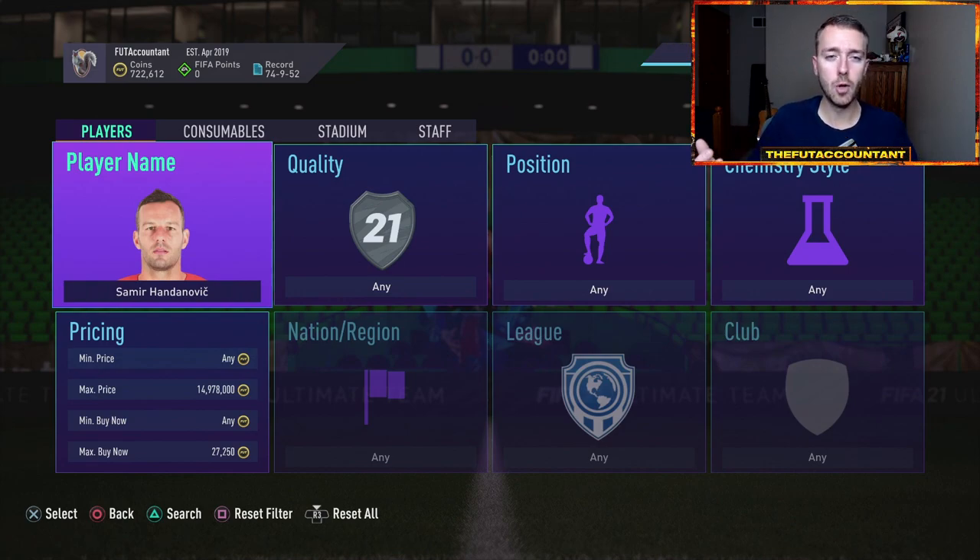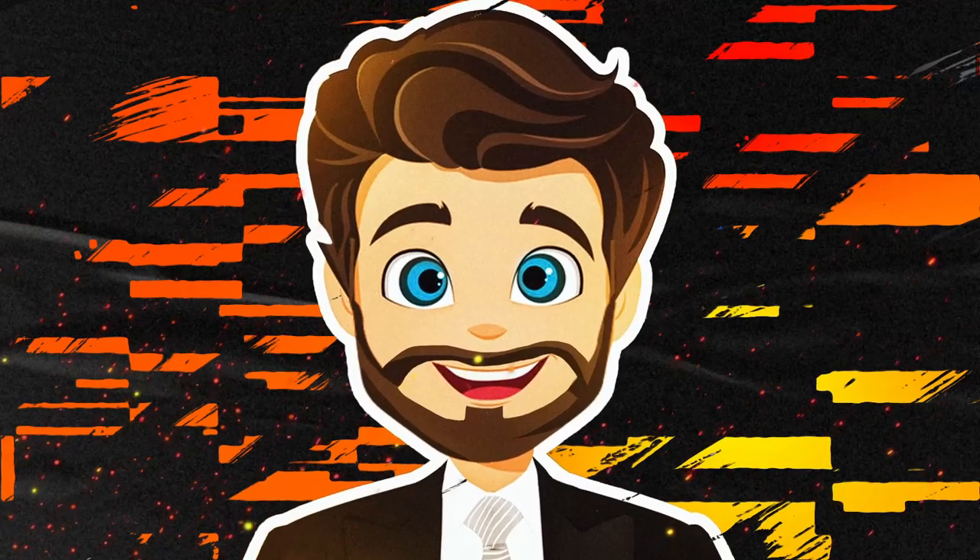For example, they could do somebody like middle Michael Owen. That would be an SBC where if they priced it at — he's a 550,000 coin card — they might price the SBC at around 700K. And then you're like, well, that sucks. There might be one or two SBCs that come out on Friday, and then you see all this fodder kind of crash down.